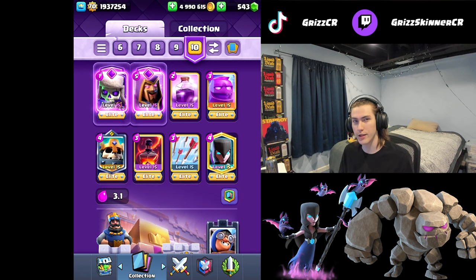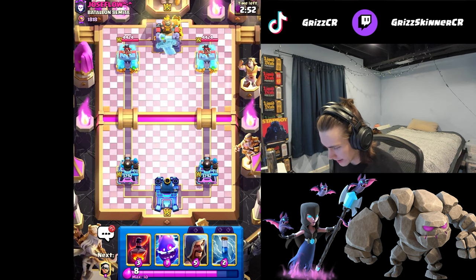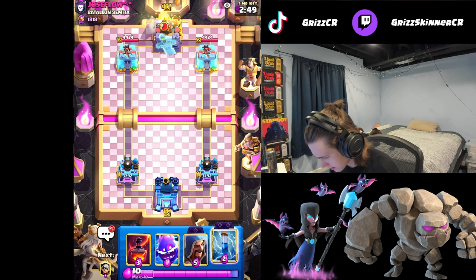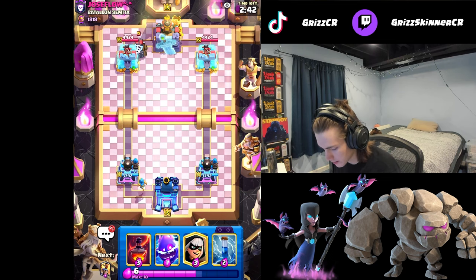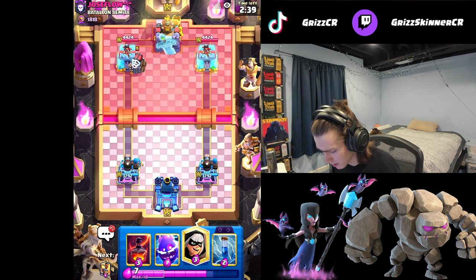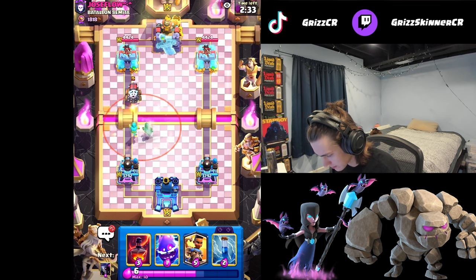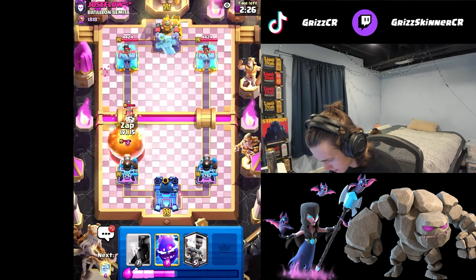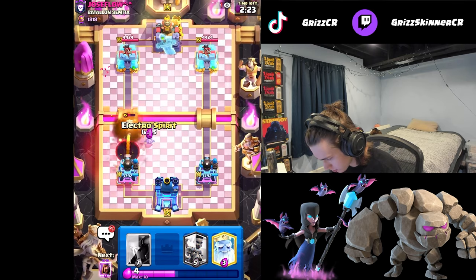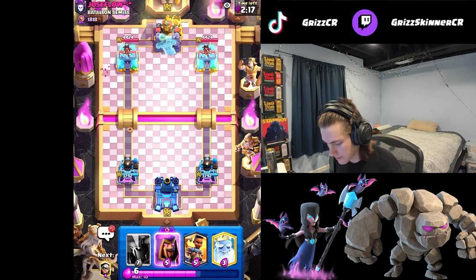If you really outplay your opponent early on you get tons of opportunities because of how cheap this cycle is. We're going to use the PEKKA bridge spam deck first. Our opponent has the princess tower - he's got sparky. I'm gonna go wizard towards that. It's probably gonna be goblin giant with elite barbarians possibly, but that's what I've been seeing a lot lately. That was a good NATO - kind of got me there not gonna lie. Nice void, beautiful! E-spirit. Yeah, I'm thinking this is goblin giant.